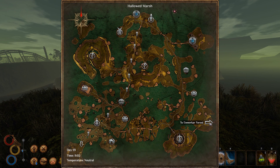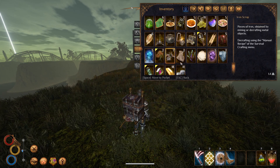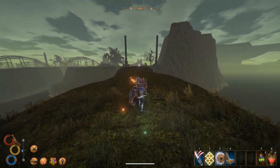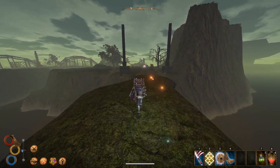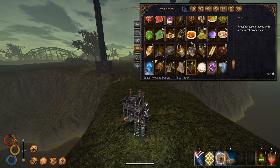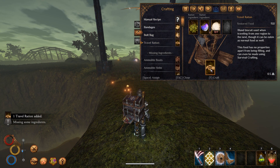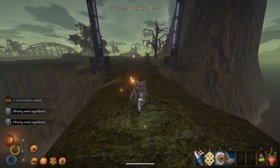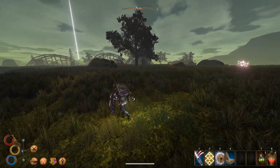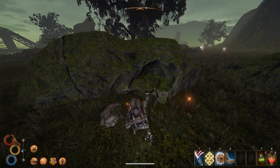We are getting closer to Enmarker Forest and Burg. Hopefully we have — do you think I forgot about the travel rations? Of course I did. We do have a decent amount of stuff. We do need more salt. Is there any salt over here? I think there is, but not sure, actually.